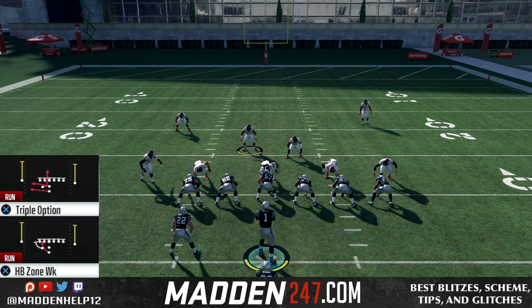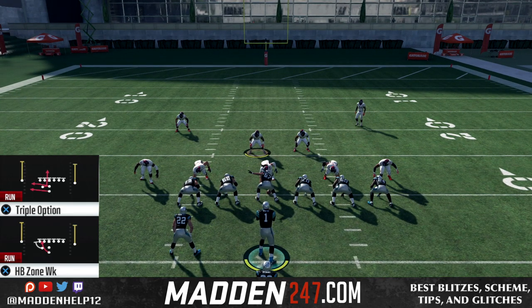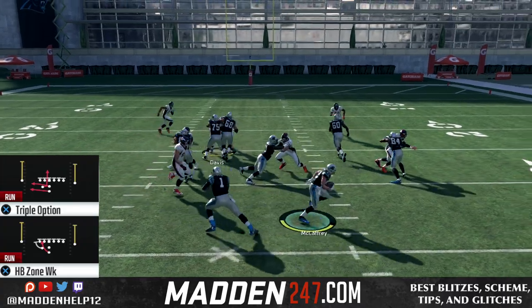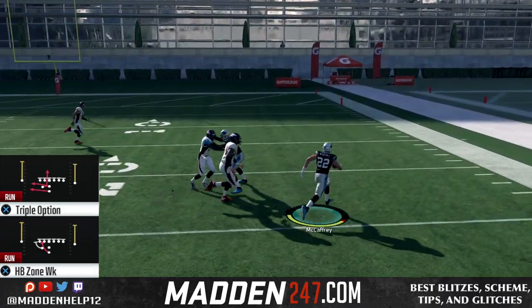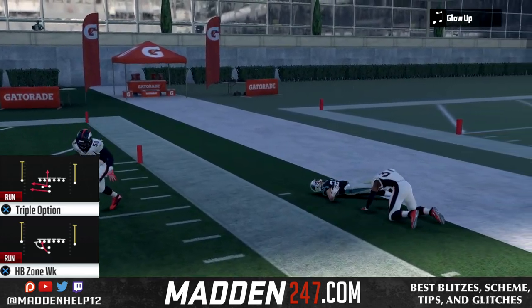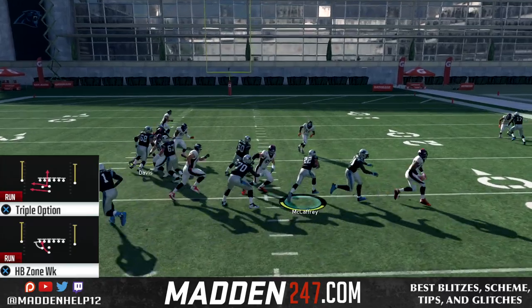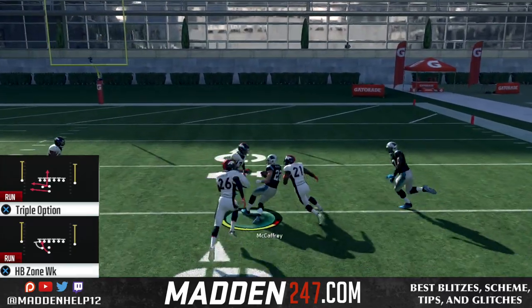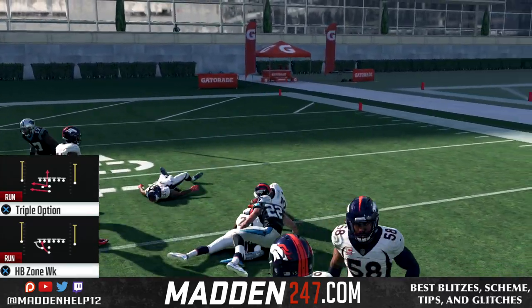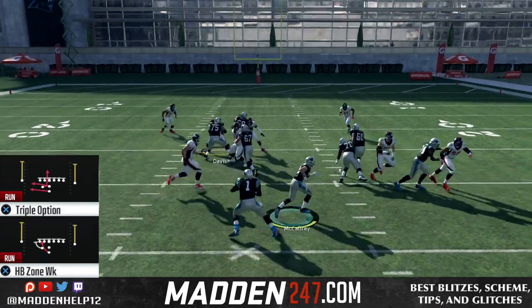The first one we're going to go over is the triple option out of the Pistol Weak. What you can do is put a speedy running back in — here you see we have McCaffrey — and we can hand it off every single time and get that outside edge. All you have to do is worry about a block shed, but if they do block shed outside, we can cut back inside underneath. What makes this run so effective is that cover 4 does not play this run really well, and it can cut inside and outside.